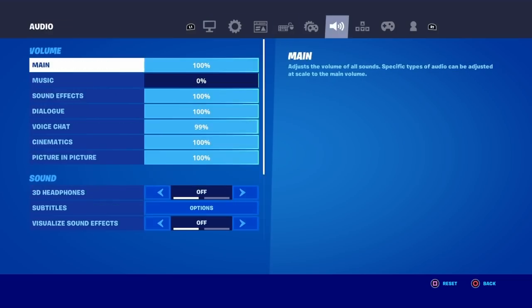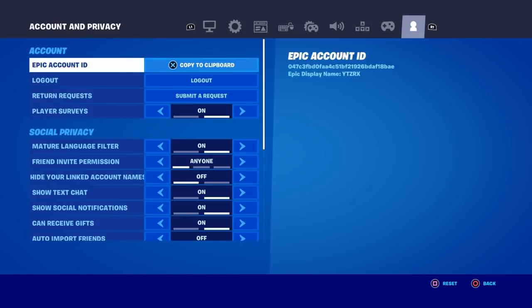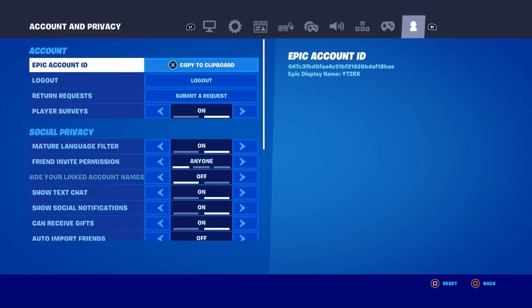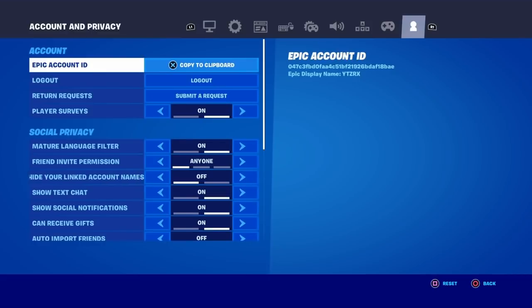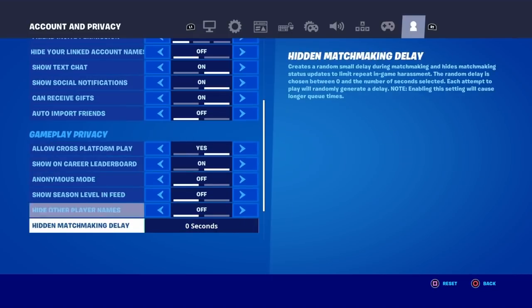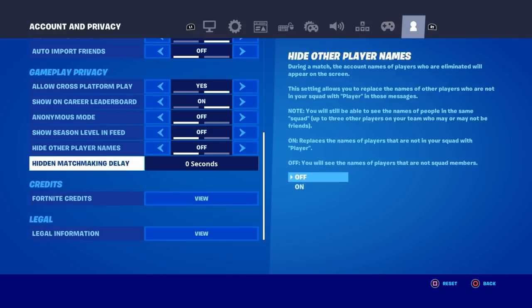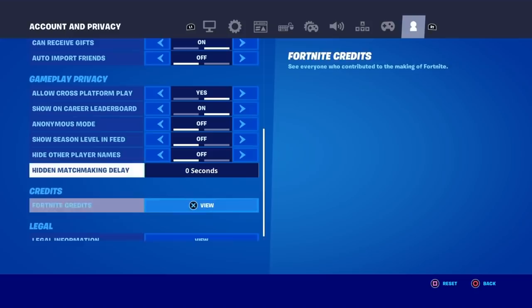Make your way over to the account and privacy tab — it's the icon all the way to the right, one to the right of the controller, or one to the left from the TV icon. It also has a character emoji. Once you're there, you're gonna see options including account, social privacy, gameplay privacy, credits, and legal. If you see all of these options, you know you're in the right place.